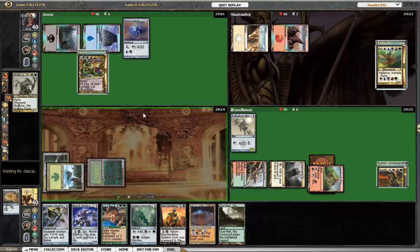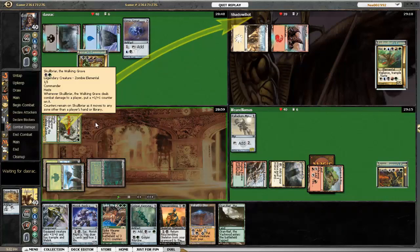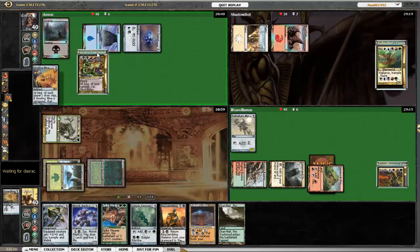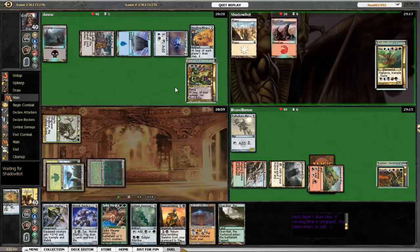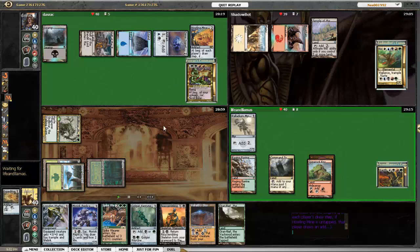I'm going to sacrifice Expedition Map for Bayou. I had the opportunity to get Urborg, Tomb of Yawgmoth, but I just didn't want to get Legend-ruled out. Karthas plays Palladium Myr. Out comes Skullbriar. I go ahead and attack the Horde, because I don't know what to expect from him yet.